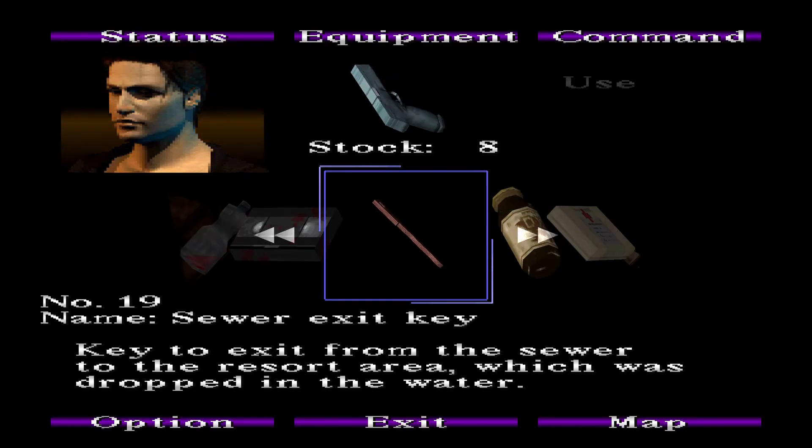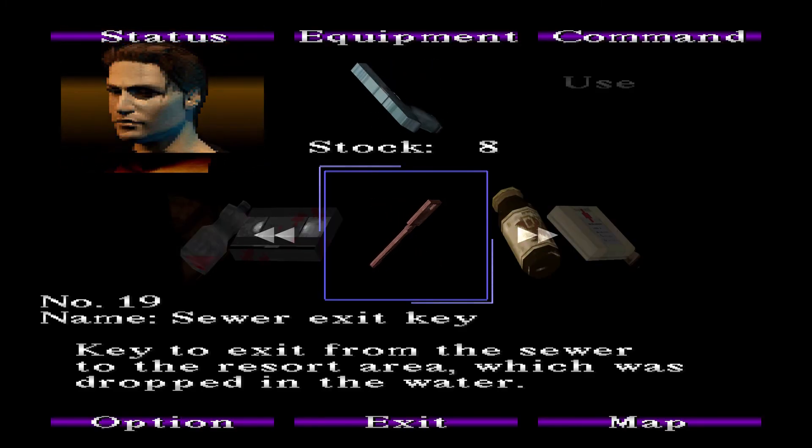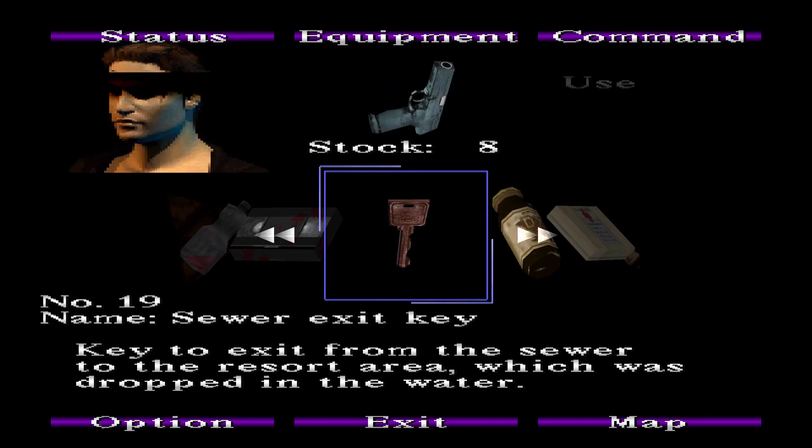I forgot to show this off, so just quickly — the sewer exit key description: 'Key to the exit from the sewer to the resort area, which was dropped in the water.'